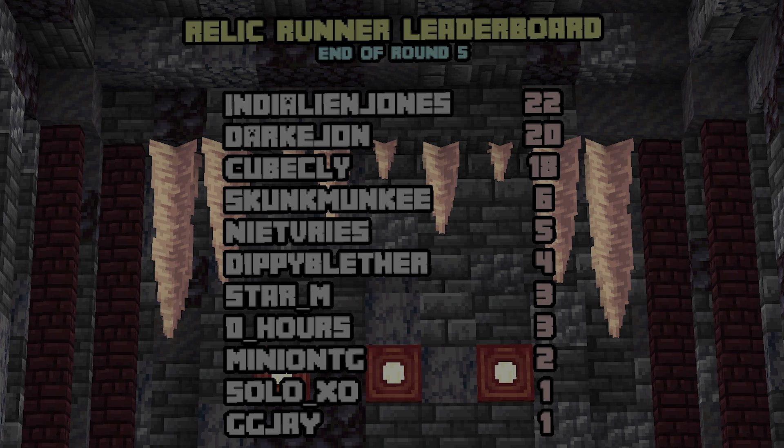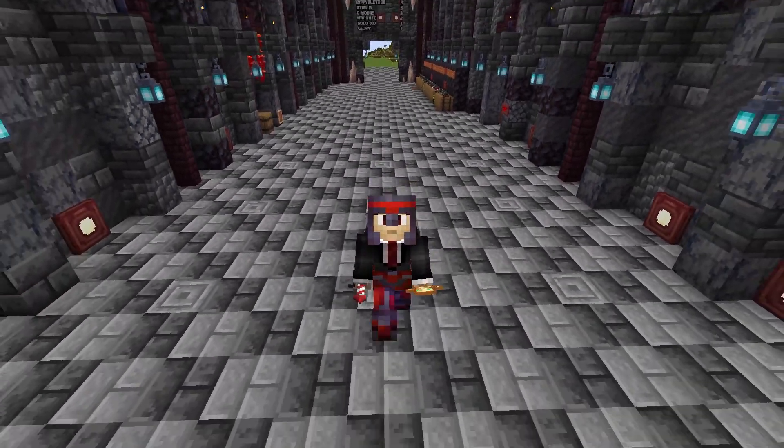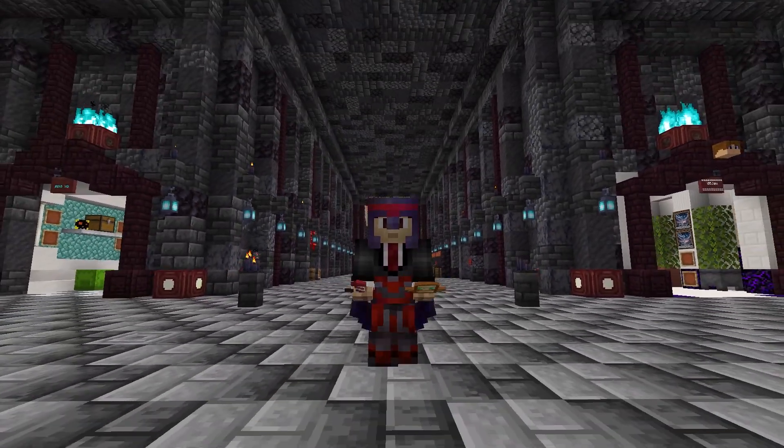And then we have the final leaderboard for the end of round five and effectively the end of level one of the actual Relic Runner game. Indy Alien Jones taking the lead with 22 points, followed by Dark John in second place with 20 points, then Cubic Lee, Skunk, Neap Freeze, Dippy, Star Zero, Minion, Solo, and GGJ rounding out the rest of the leaderboard. But what we need to do right now is find Dark John, our round five winner, because we have a special prize to give him.